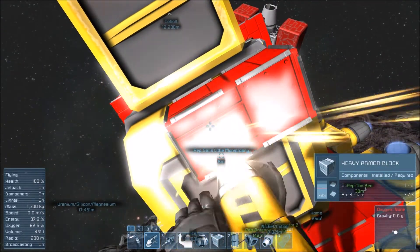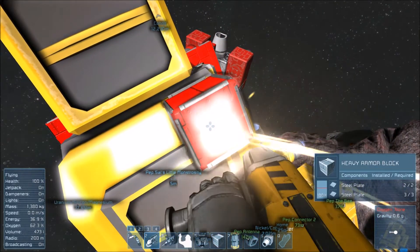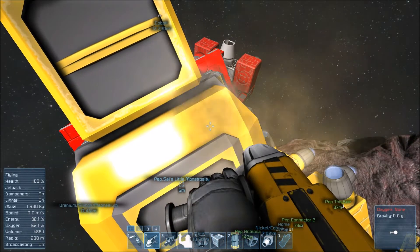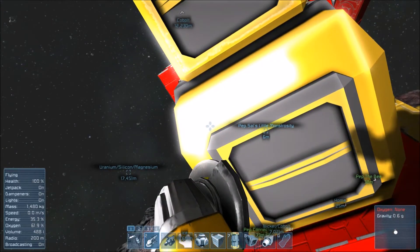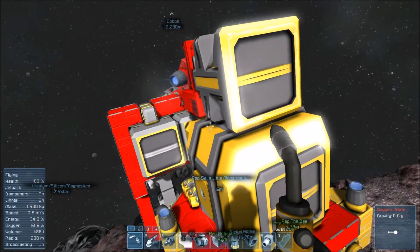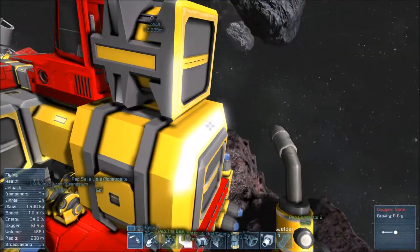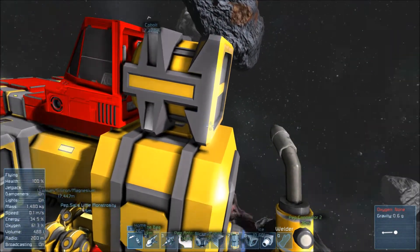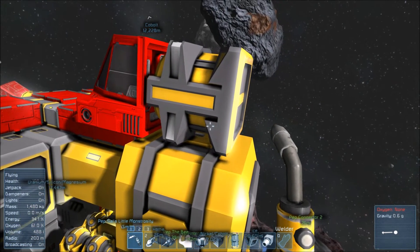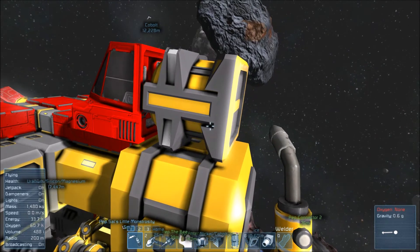I'm starting to get annoyed with these asteroid blocks. There's a reason why my base is using the asteroid — I don't want to remove much of it for its aesthetic look. Which is now a problem with oxygen, which is unfortunate.